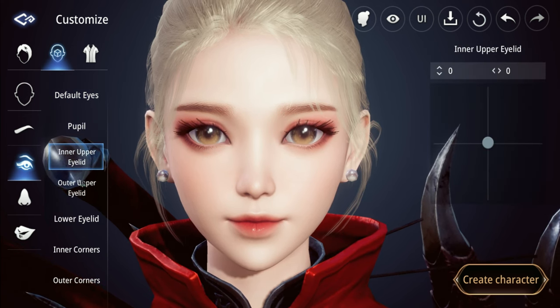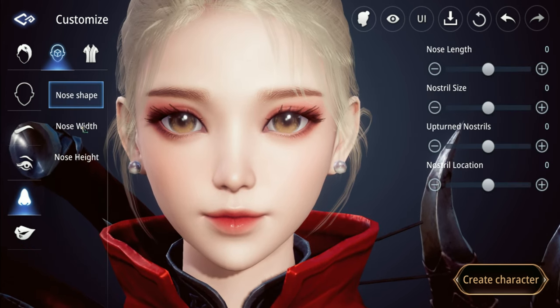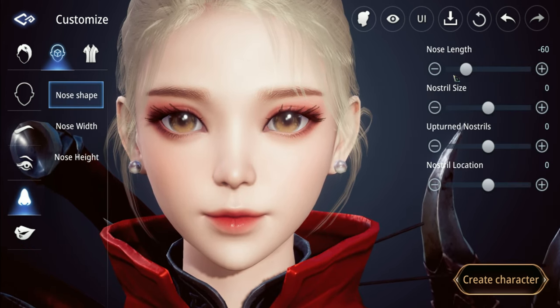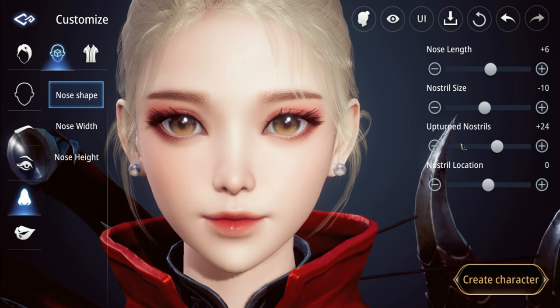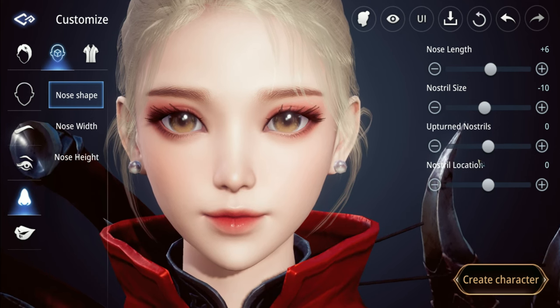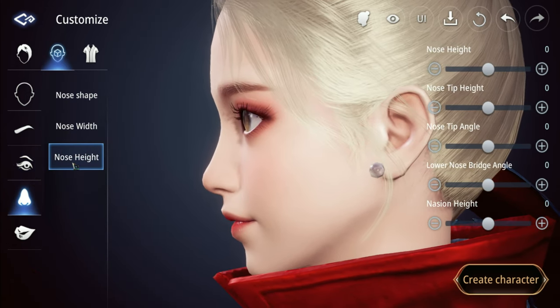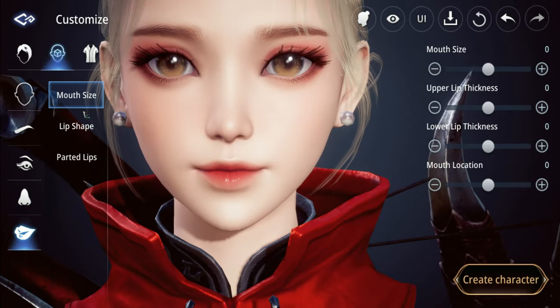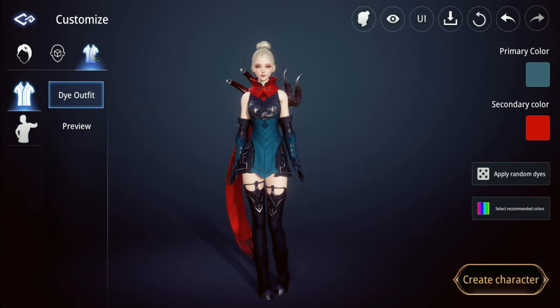Eyebrow shape, eyebrow location, eyes, pupillary distance - this is one in-depth character customization. Even the position of the pupil we can change. Here goes the nose customization: nose shape, nose length, nostril size, upturned nostrils, nostril location, nose width, nose height. Then the lip customization: mouth size, lip shape, parted lips. And dye outfit - I guess this is a preview of some outfits we might find in the game.